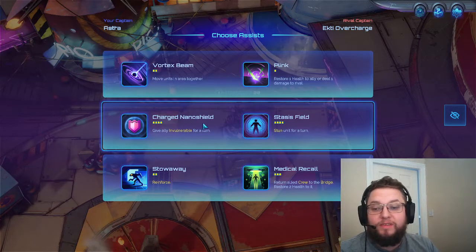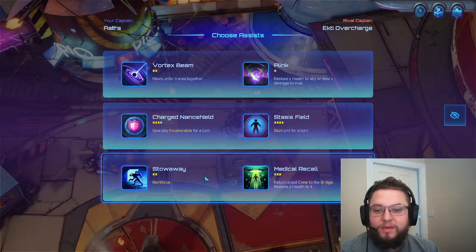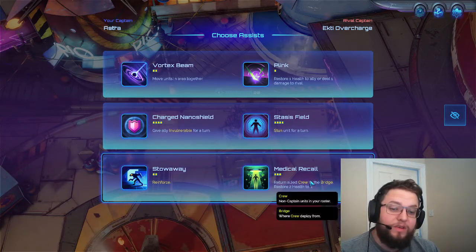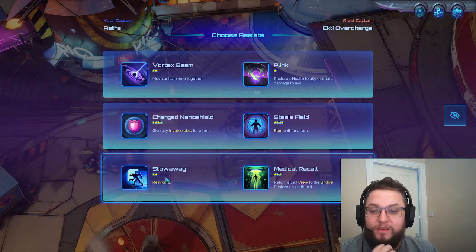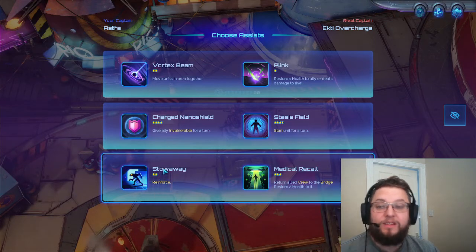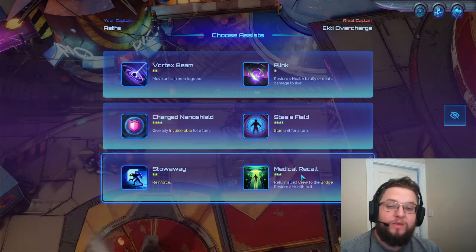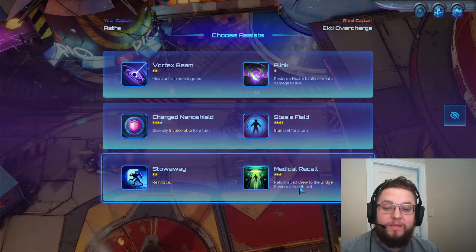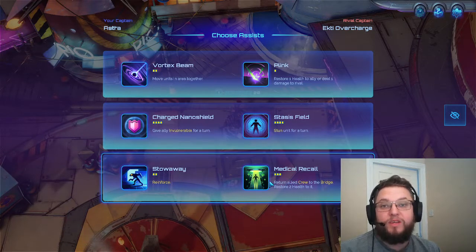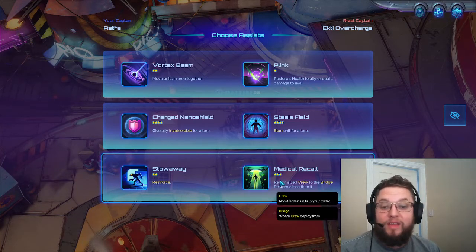Charge Down and Stasis Field are a little bit time-consuming, which might be awkward since it takes so long to charge up - but it is a very powerful effect. Vortex Beam and Plink are just good and useful. I think this time we're going to go for Stowaway and Medical Recall. We've not tried Medical Recall yet, we've got a couple of tankier units so that might be useful, and Stowaway giving us a sort of free cinder means we can use Medical Recall more proactively. Medical Recall probably works quite well with Astra.